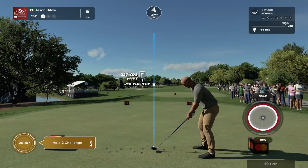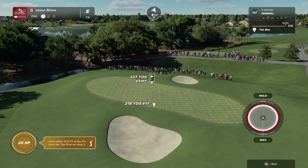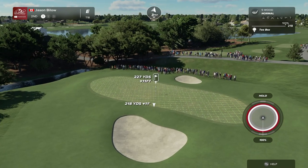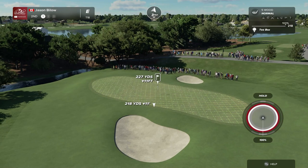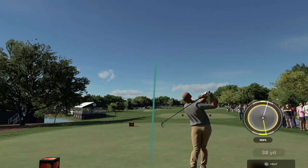The second hole is a long par three, typical redan style at 230 yards. The green runs from right to left and chases away from the player on the tee. You can hit it short right and have it bounce onto the flag. However, when the pin is in the back left, you don't want to come up short and left in a low area — that'll leave a very difficult up and down.